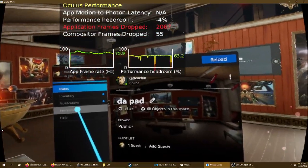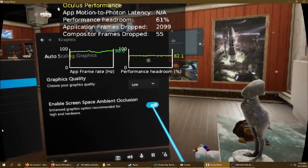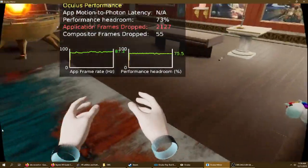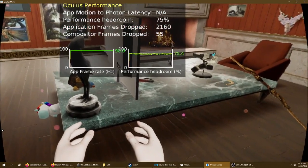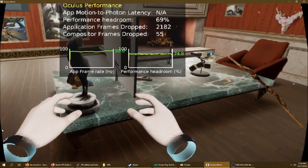This is at low, no scaling. Turning that off doesn't make a difference. You can see my hands freak out as I move around. If I keep my head steady and just move my hands, it does the same thing.